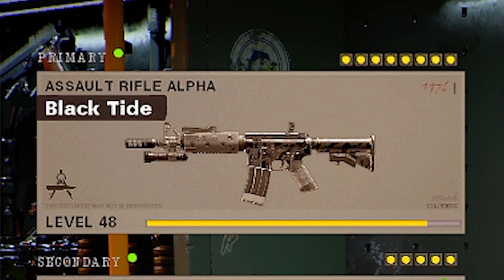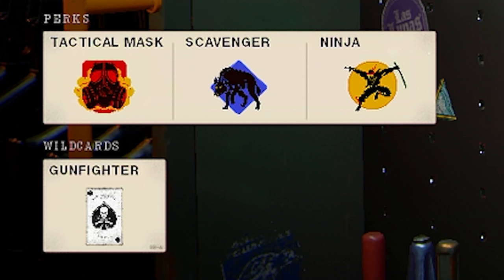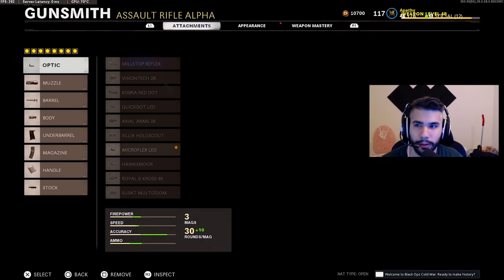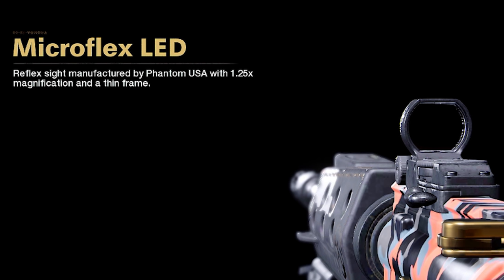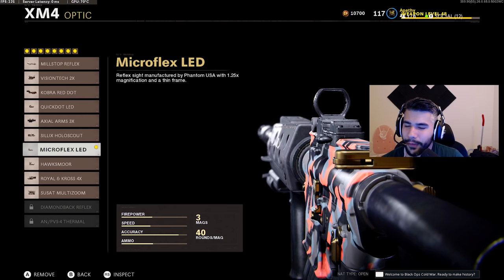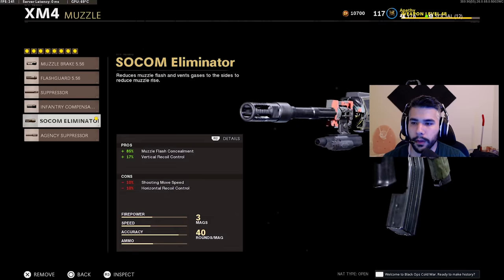For the variant we're going to be running the Black Tie. The XM4 has a lot of pretty cool variants, but let's go to the class setup. For perks I am rocking Gunfighter — I feel like Gunfighter on the XM4 is pretty much needed, it makes the gun way better and allows you to use it at its full potential. For the optic we got the Micro Flex, and the Micro Flex is a must on the XM4. Every pro player uses the Micro Flex — I personally love it, it's just the best optic you can use on the XM4.